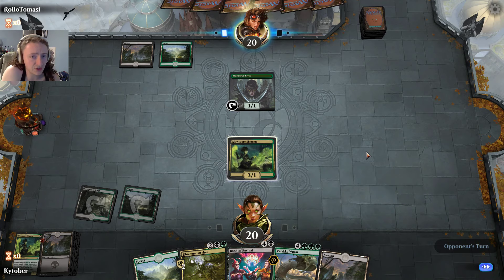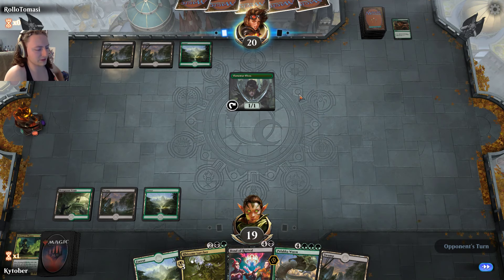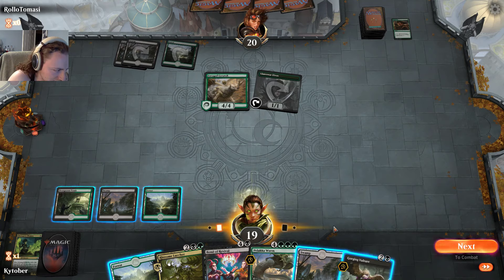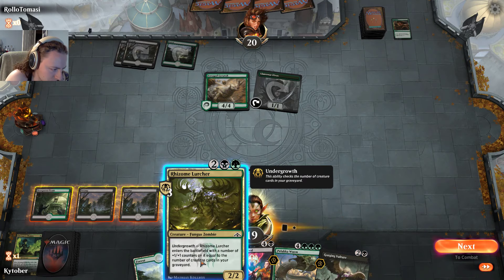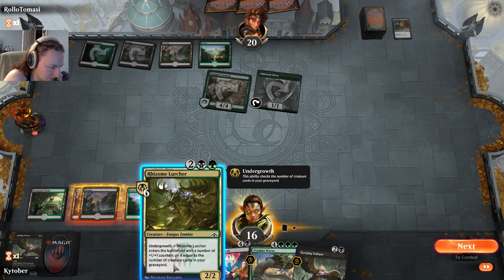I have another land coming my way — that sucks. The graveyard count is at three, so this creature's gonna come in at five mana, three/three or four mana five/five. I played this first and now this is undergrowth at seven/seven. So now you see why undergrowth is cool — your creature getting buffed just made my stuff stronger. I wanted that in the graveyard, you punts.